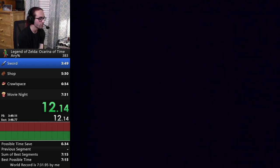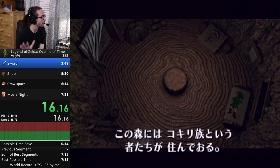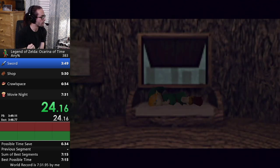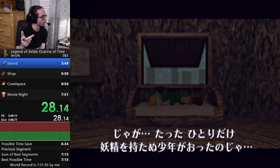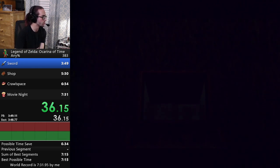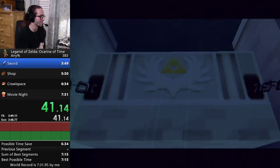If any percent required beating Ganon, what would the time be roughly? There is a Defeat Ganon ACE setup that Mr. Cheese found with the old any percent for 64. If instead of going into the House of Twins you died, you just die and warp to the Ganon collapse cutscene sequence with Zelda, and then you just go defeat Ganon. So that's Defeat Ganon ACE — it's really silly.